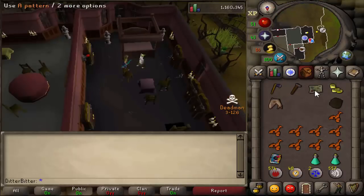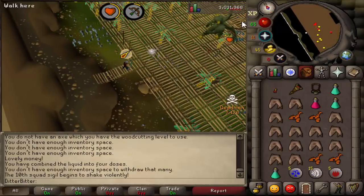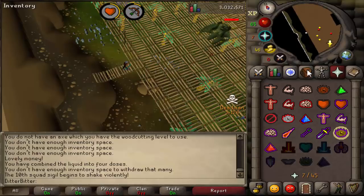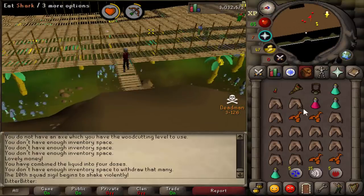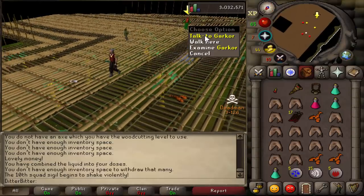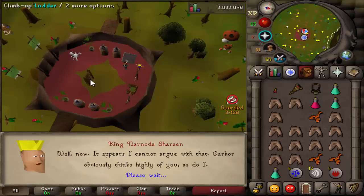After that I got Animal Magnetism done, because PKing early game is expensive and being able to use an Ava's device saves bolts and has a range bonus. Then it was time for the Monkey Madness boss fight. It turned out to be really easy, though I was confused about whether there was another form. We figured it out and finished the quest, claiming our reward — ending up with around 46 defense. Pretty nice stats.